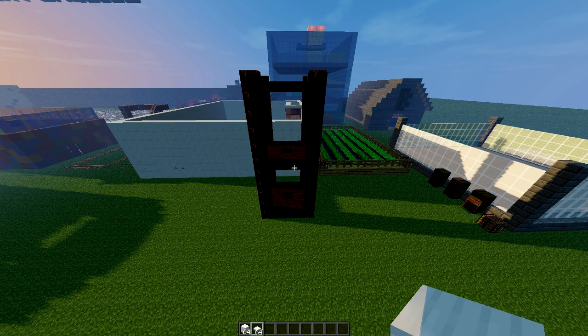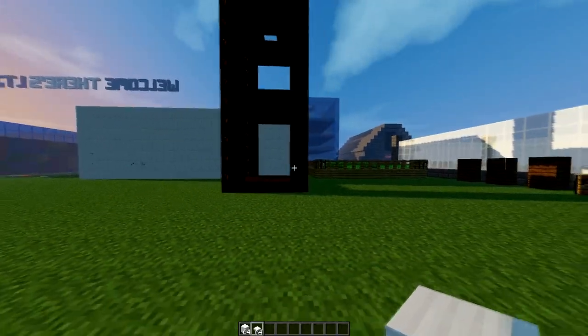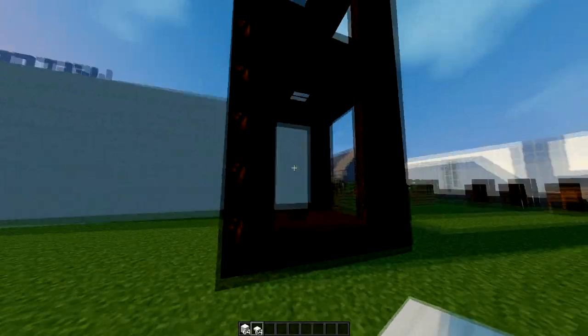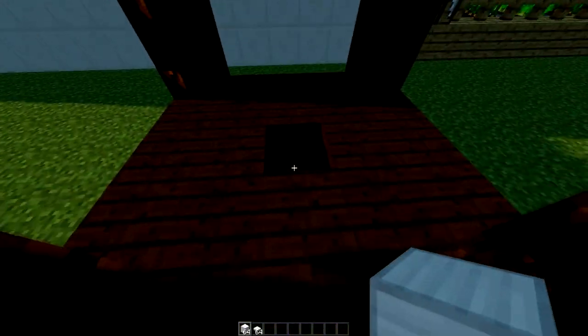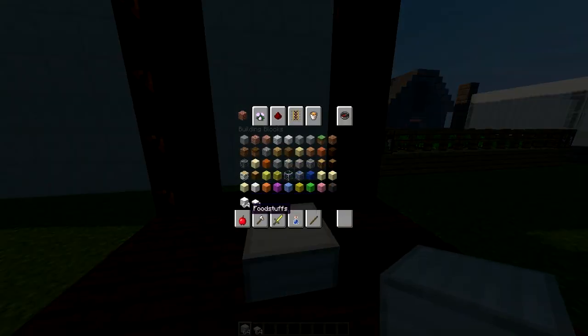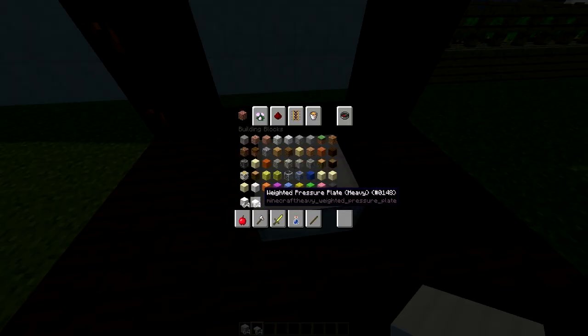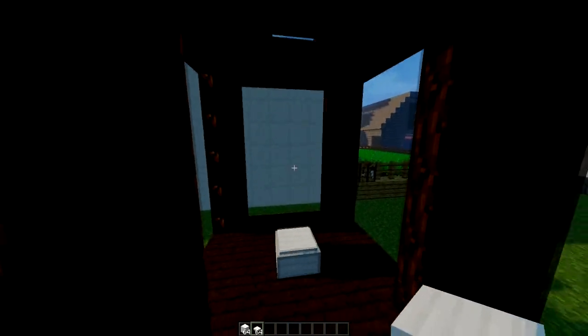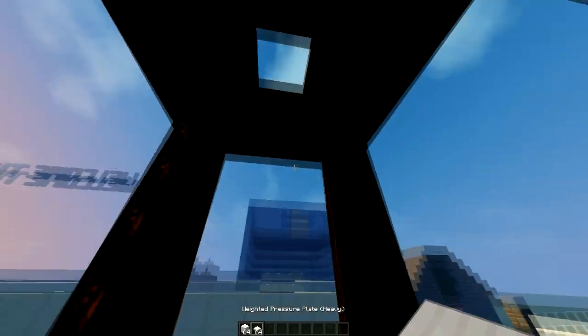Hey guys, welcome to another plugin tutorial. Today it's on Simple Elevator, a really cool plugin which adds a lift system to your Minecraft server. The way it works is you put down a block — by default it is an iron block, which you can change in the config — then you put an iron pressure plate on top.